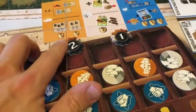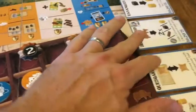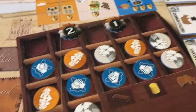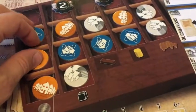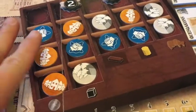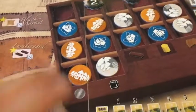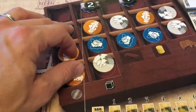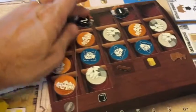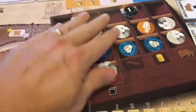When I'm bidding, I get to decide first what I want. If I take one of the three-token lots, I automatically get the two turn order tokens — meaning I go last every round. If I take one of the two-token lots, I get to go first.